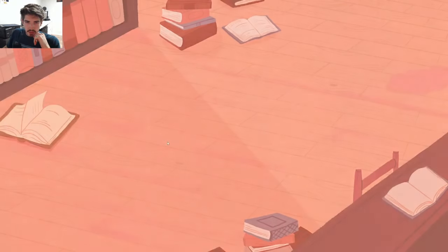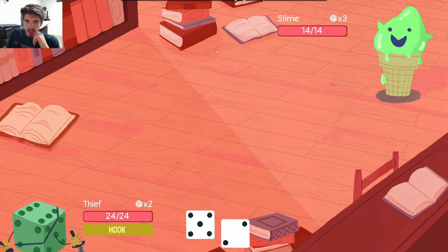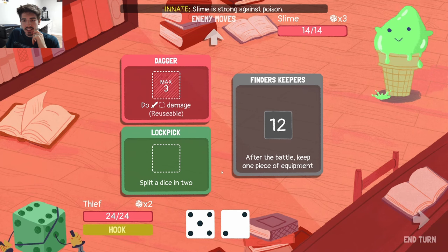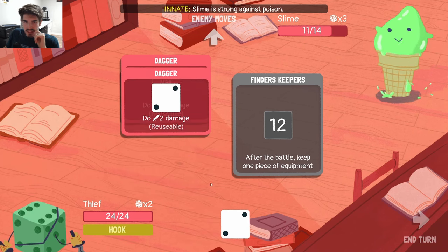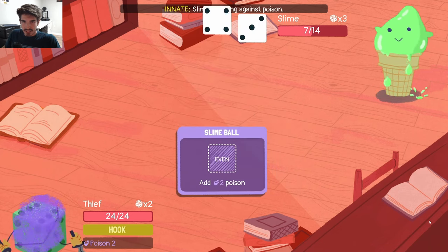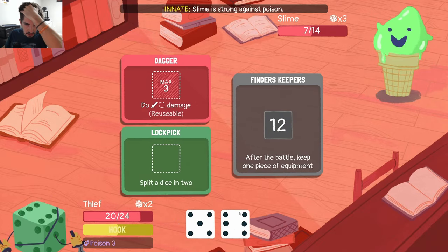So episode 2. Essentially what we're doing is you get this little weapon and if you spend 12 pips — 12 dice values — you can steal one of the enemy's abilities at the end of the round. So it'd make for an interesting play here. Some enemies have very strong abilities, so maybe we'll see if we can get something cool going.